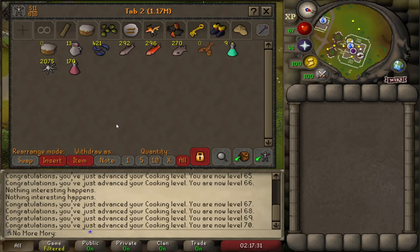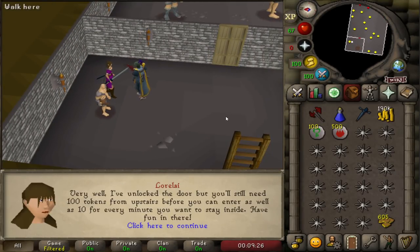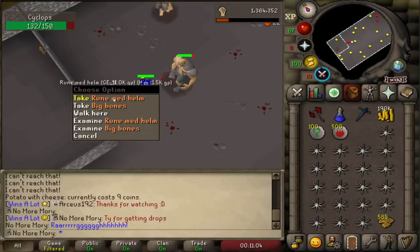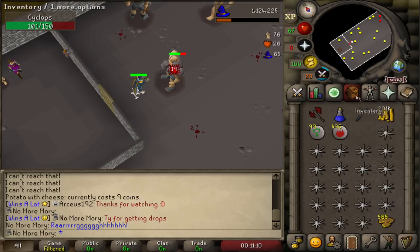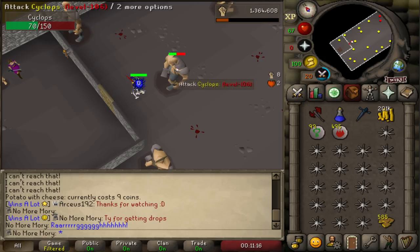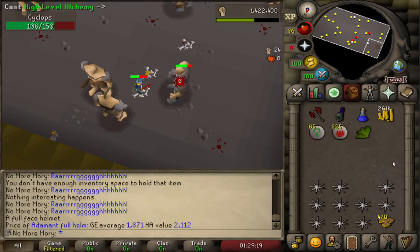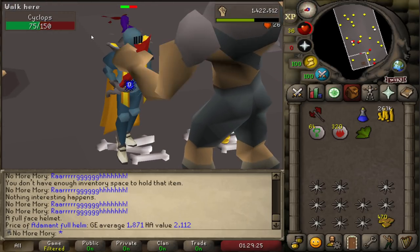Let's go finish off the dragon defender. We're in the basement of the Warriors Guild. If you've shown the rune defender to Lorelei here, you've unlocked the door, but you still need 100 tokens from upstairs to enter, plus 10 per minute to stay inside. Our 600 tokens should last about 50 minutes. These cyclops in the basement have considerably better drops — they drop a lot of rune very frequently, so our cash stack is definitely going up. And here is our rune full helm drop — as rare as the dragon defender, both around 1 in 100. We are now full rune!